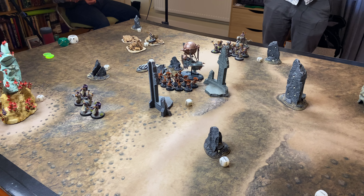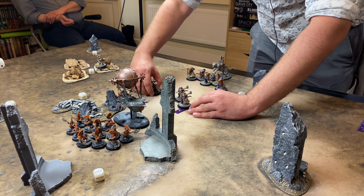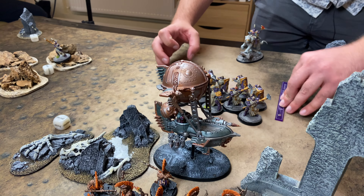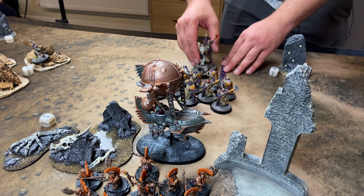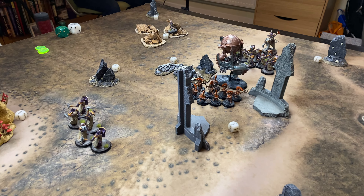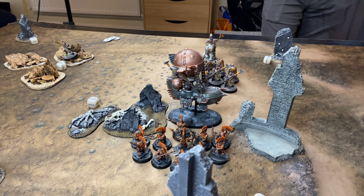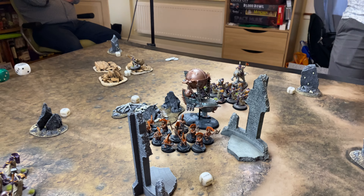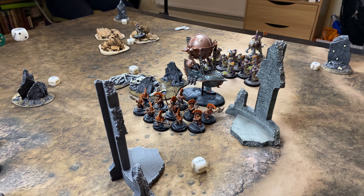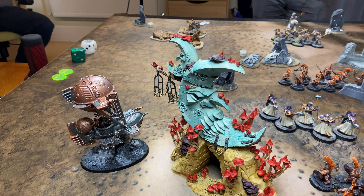Before we begin, I get a pre-game move — and he moves right up close! Hero phase was short and sweet: we both tried to create a command point for heroic actions, neither of us very inspiring. We've raised the torch — a battle standard giving plus one to saves for Fyreslayers within range. Movement done: the boat has flown high, nine inches away behind the Sequitors.